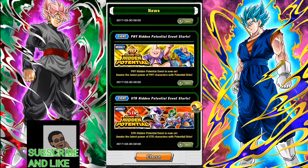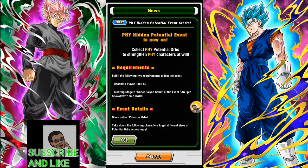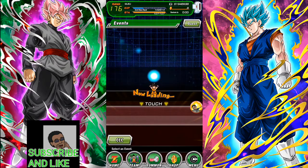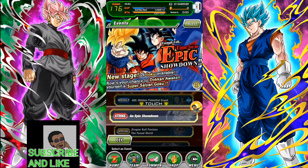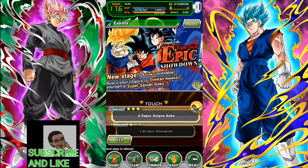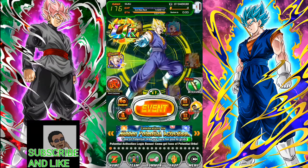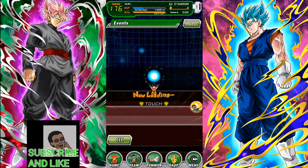Let me explain how to unlock the system if you don't have it yet. Let's say you just started the game and you're level 50 — you gotta go into the event gate and do the Super Saiyan Goku event. Once you beat the first stage, go and beat it on the hardest difficulty. Once you're level 50 and beat the hardest difficulty, the system unlocks for you.